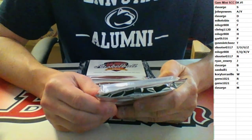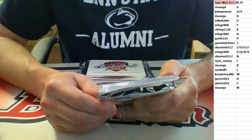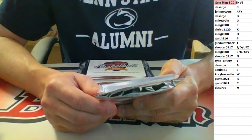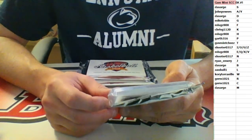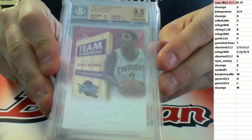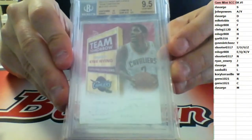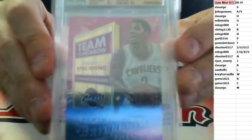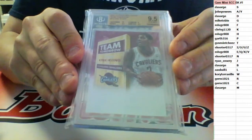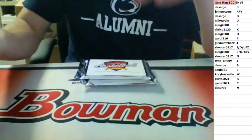2012-13 Panini Brilliance. Centering got a 10, corners a 9, 9.5 on surface and edges. BGS graded gem mint 9.5. Going to the I spot combo — Shooter — with the Kyrie Irving. Kyrie Irving, another player in the NBA Finals. Panini Brilliance 9.5 going to Shooter. These are pretty nice for the price point.